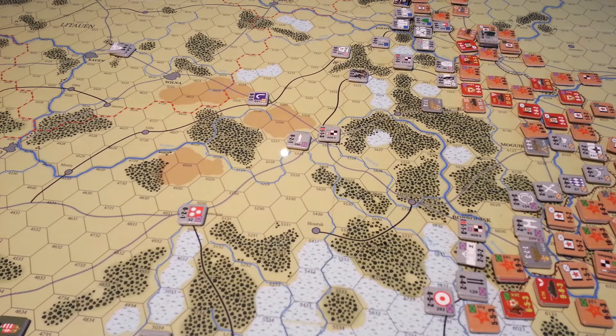Let me check the rules on that instead of just guessing. Reinforcement replacements — page 17. Looking it up quickly... yes, reinforcing from standard mode to reinforced mode is just flipping them over. You expend two support markers in offensive mode to put infantry corps back into reinforced mode — basically flipping them over. So yes, that does chew up those support chits.